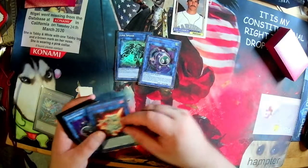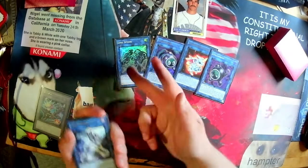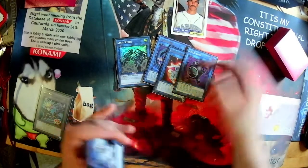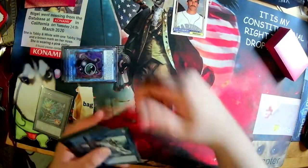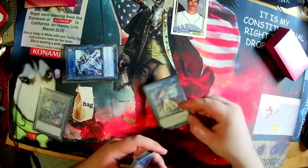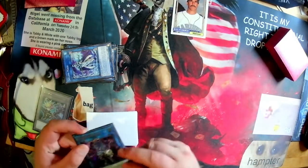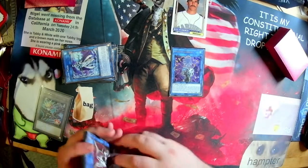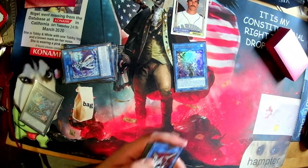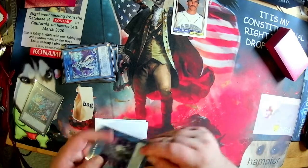Extra deck: Link Spider, Karbonala Warrior, Almiraj, and Linkuriboh — a variety of Link 1s. Link Spider lets you make Vanillas into Cyber effect monsters. Almiraj lets you turn Hand Traps into Cyber effect monsters. Two Code Talker — I wasn't on Inverted; Inverted sucks. One Splash Mage — it turns your Gadget and your Dotscaper into a one-card Heatsoul. One Update Jammer — I made it once and it won me the game, but I usually don't have the higher-level Cyber monsters to make it. Still nice to have.